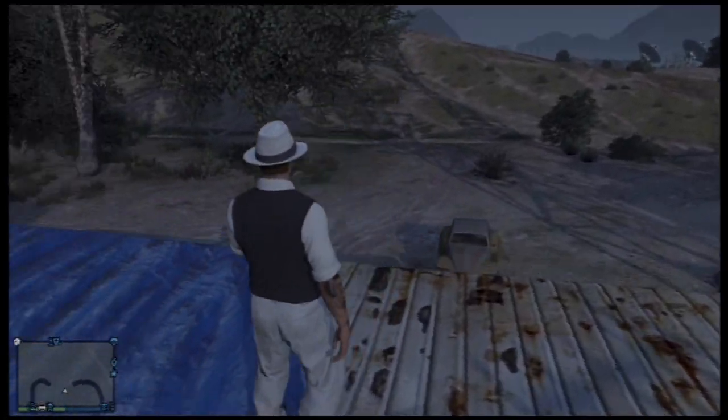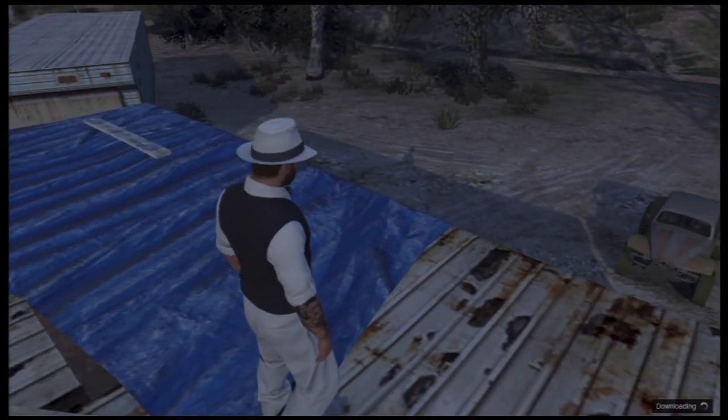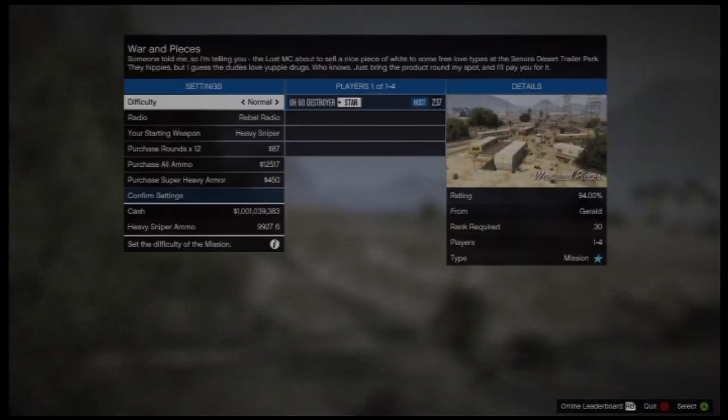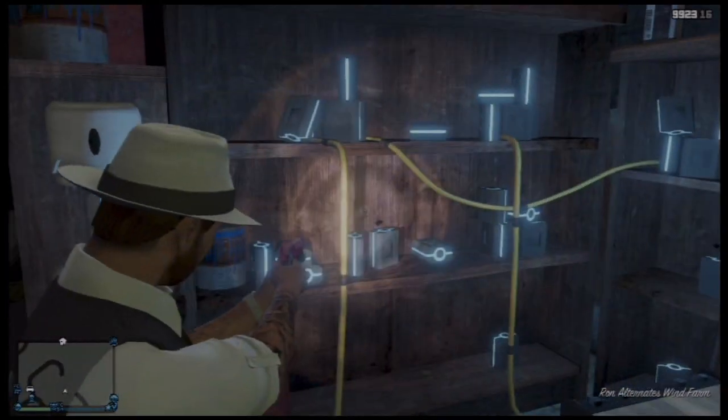As soon as you are over the garage, start up a mission from your job list. As soon as you get into the lobby, back out and you should spawn inside. Now, once inside you cannot walk out, so you do have to kill yourself just to get out.